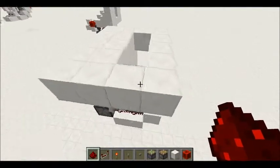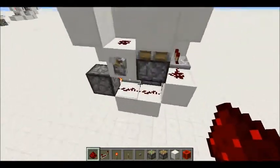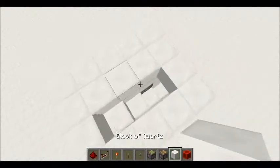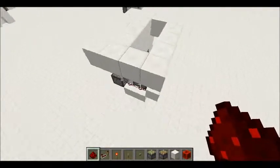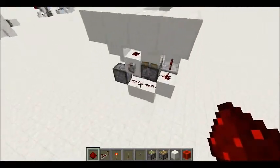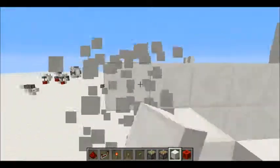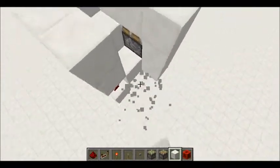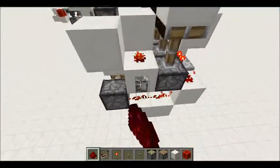Hey YouTube, this is Nihilator here again, and today we're looking at a hidden staircase. It's really compact, and the only people I know that have beaten it are Dicko the redstoner and also Zombichu. The redstone wiring bit — if I just take this off you can see that this isn't needed either — but it's pretty insanely compact to be honest.